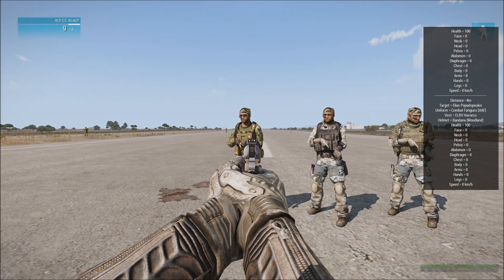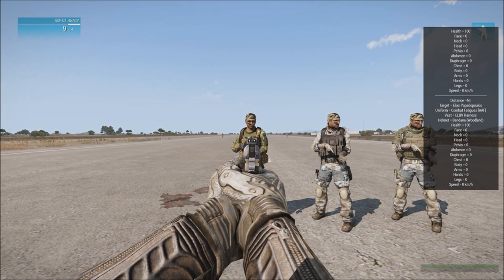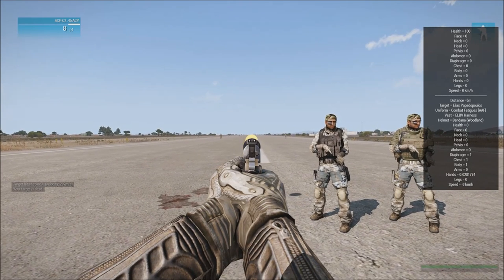So to get into this, I've got this guy in front of me. He's wearing AAF fatigues, which contain no armor. He's also wearing an ELBV harness that contains no armor. So if I shoot this guy once in the chest, he's going to die. Now the question is, why did the guy die? That's what we're going to be trying to figure out.